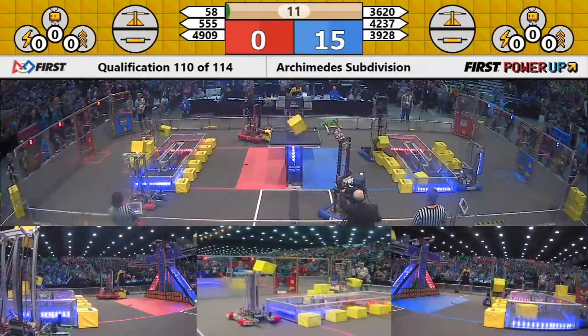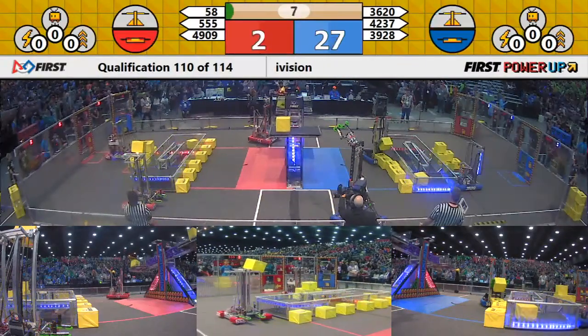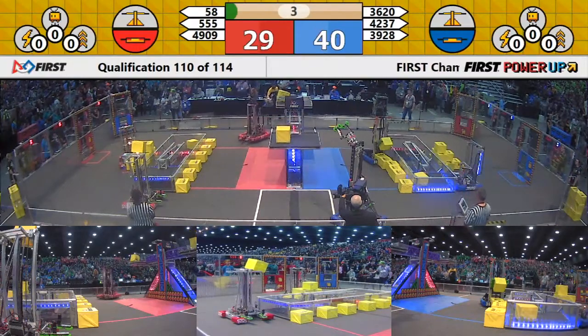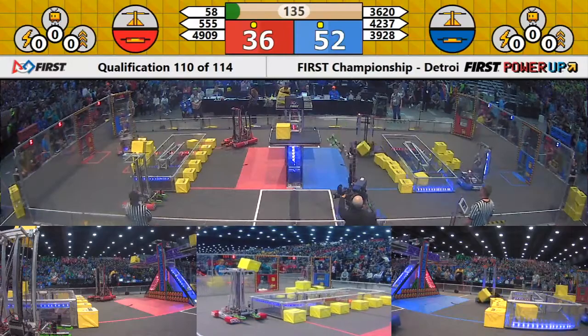As our robots race into action, right off the bat our blue alliance is able to take possession of the scale. However, red is close behind — the Riot Crew placing a power cube that neutralizes our scale midfield.